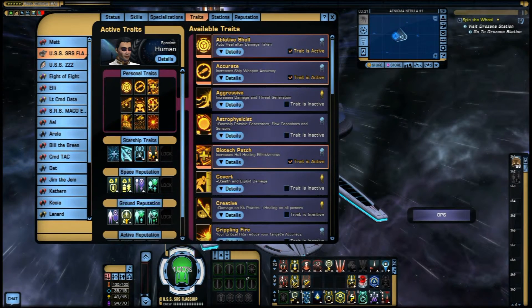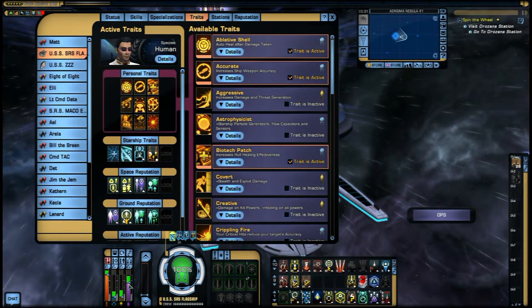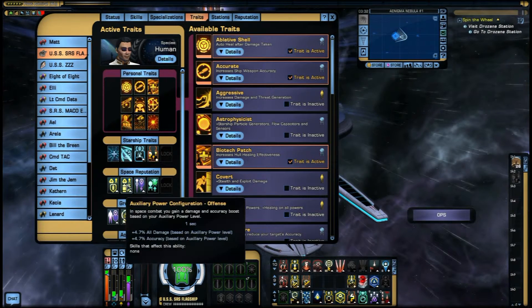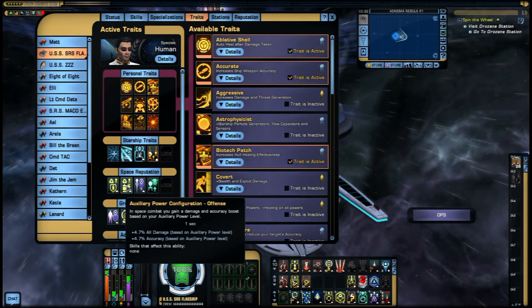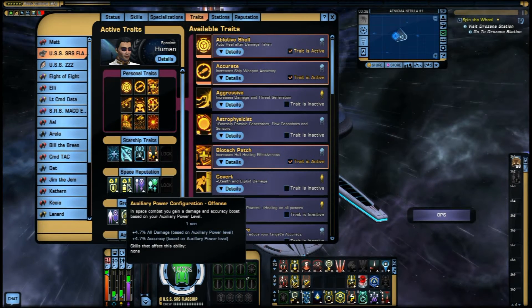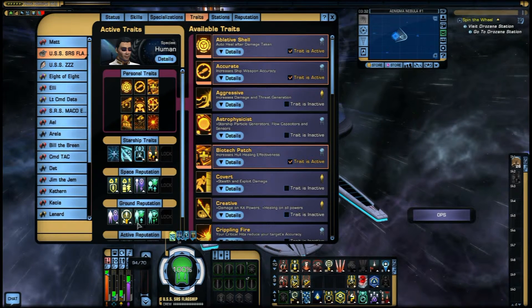Then there's your space reputation. I generally run this ship at high auxiliary and maxed weapons power. The reason is I'm using the Omega reputation offensive and defensive passives. The higher your auxiliary power, the more you get — I'm seeing 18.8 kinetic and energy damage resistance being added to my ship, plus another 4.7% shield. For offense, plus 4.7% accuracy and damage based on your auxiliary power levels. Pretty impressive. Advanced Targeting Systems gives you another big bonus to critical severity, and Precision gives plus 4% hit chance.